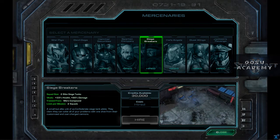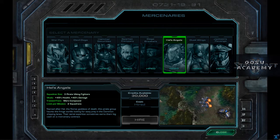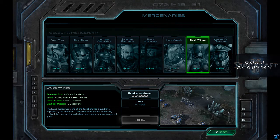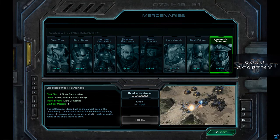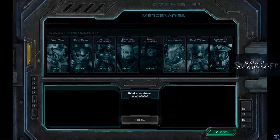Siege Breakers you should definitely get — they're a very good value and a very powerful unit. Hell's Angels are Vikings, and those are not bad either; you might want to consider getting them. Dusk Wings are Mercenary Banshees — a little more questionable; get those if you're into Banshees quite a bit. Then there's Jackson's Revenge, which is a Battle Cruiser. Most people don't get that until the end of the game, so it's of limited usefulness, although you can do a mission path to get it earlier. You can only get one of these per mission. The War Pig Marines you can get three different times; most other units you can get once and then again after a cooldown. You can't get unlimited Mercenaries.